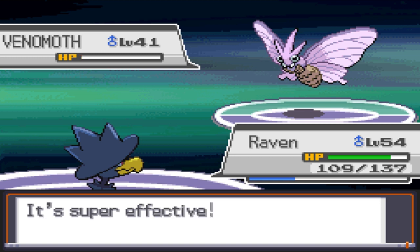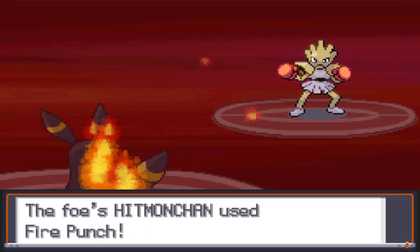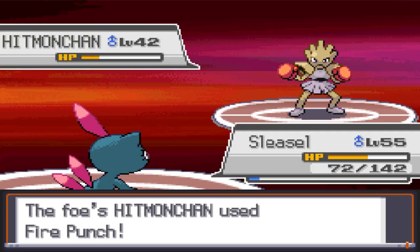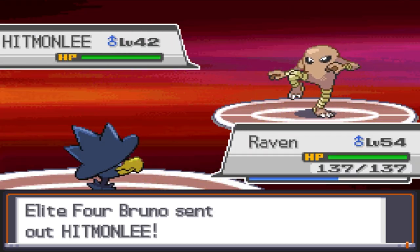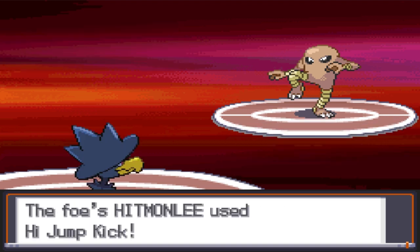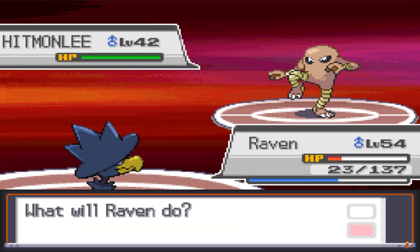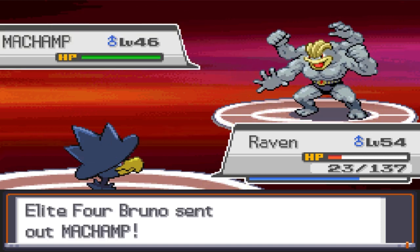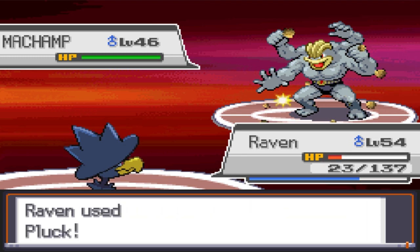Finally, Venomoth gets one-shot by Fly, and I switch to Banta for Hitmonchan. It's a back and forth until Banta gets too low, so I'm forced to switch to Sneasel — right into a Fire Punch. The little guy survives and knocks out Hitmonchan the next turn with an Ice Shard. Onix also falls to an Ice Shard, and I switch to Raven for Hitmonlee. The first Fly misses and we take a High Jump Kick to the throat and live on red HP. Our second Fly misses as well, but Hitmonlee misses Blaze Kick too. Our third Fly hits, and Raven owes me a pacemaker. Luckily, I remember that Machamp's moves still hit Murkrow while flying thanks to No Guard, so I have Raven use Pluck to finish the battle.